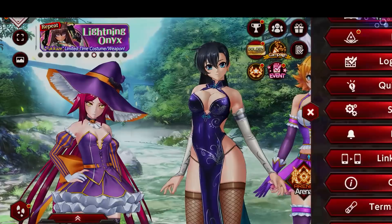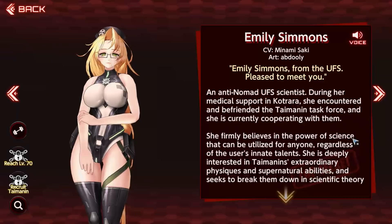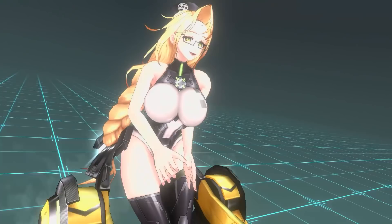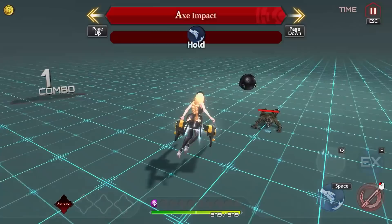So first, go to Collections, then Taimanin, pick a Taimanin that you do not own yet, and click on the Taimanin that you don't own. If you wanna see how they work in gameplay, you just click this training symbol. And there we go — simple as that. Now you can test all the Taimanin that you wanna buy. Alright, so that was the first announcement.